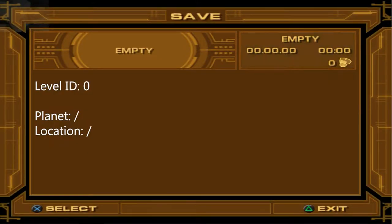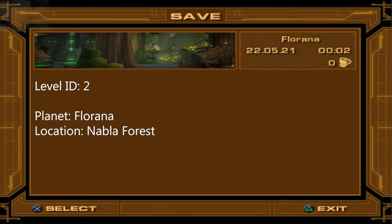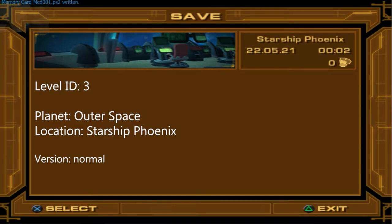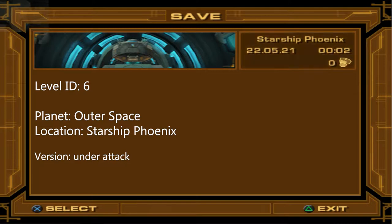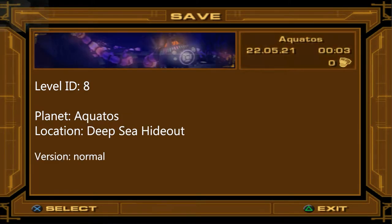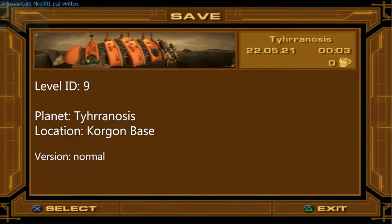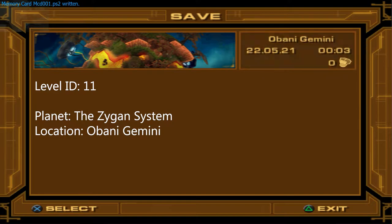These are the first 36 levels; almost all of these are playable even if not all are easy to access. Level 0 is shown just to prove there is nothing there. As you can see, the order of the planets doesn't match the order you can see in the gameplay, and some planets have multiple IDs as the map changes during different sections of the level.